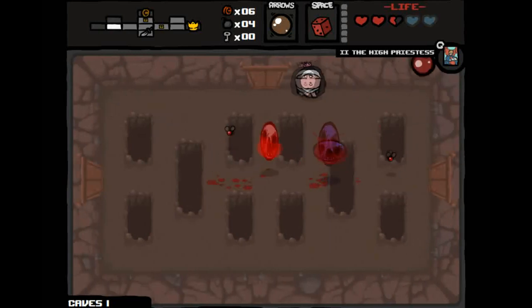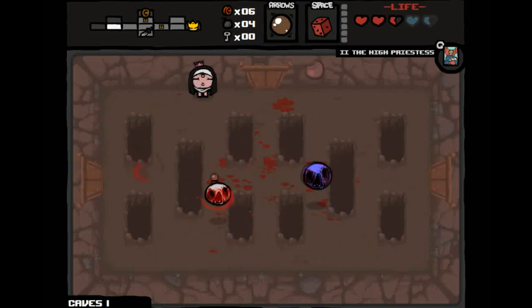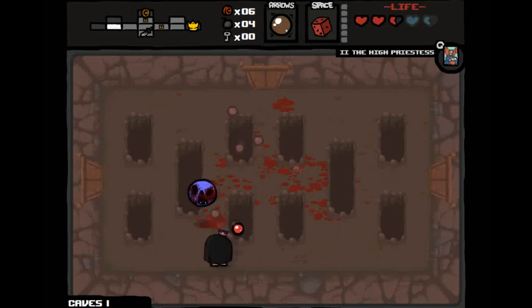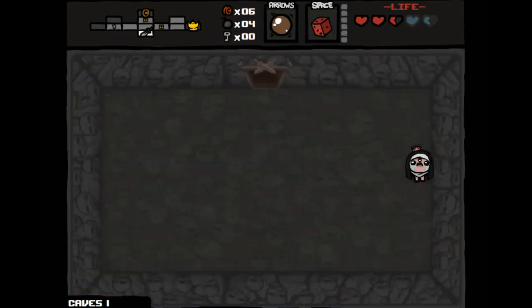That's a champion enemy. Enemies can be different colors — they're harder to kill, hence why they're called champions. Different colors correspond to different behaviors. Champions tend to do a full heart of damage, so don't get hit by them. Your reward for killing a champion is they drop an item — that one dropped a pill.